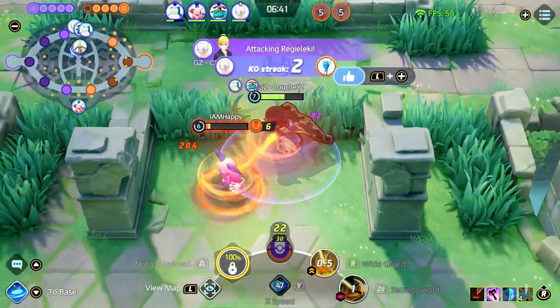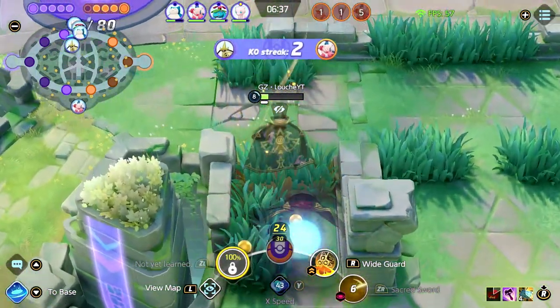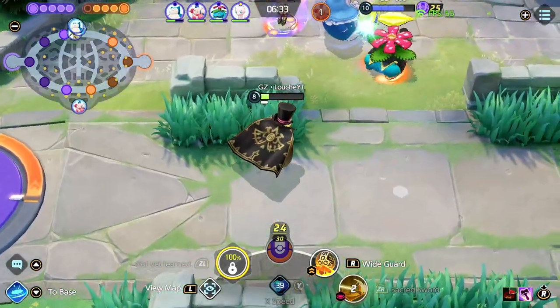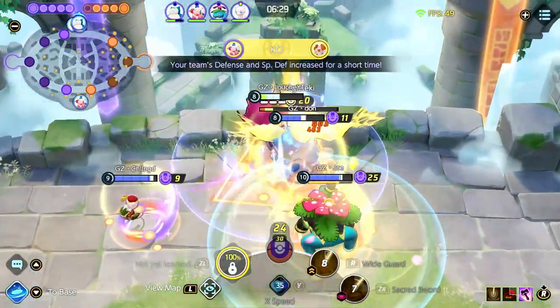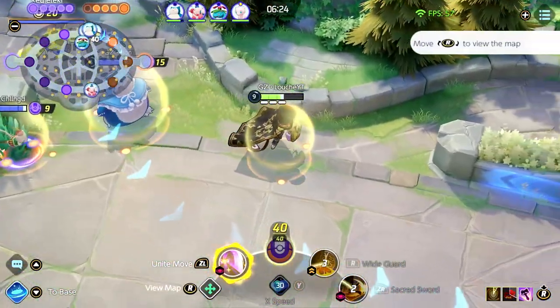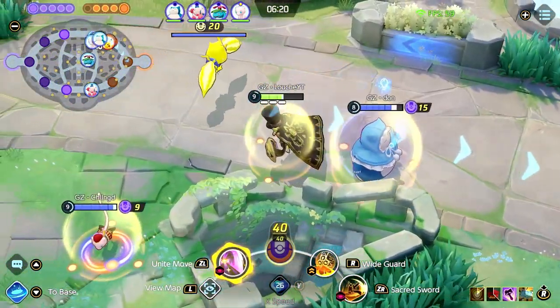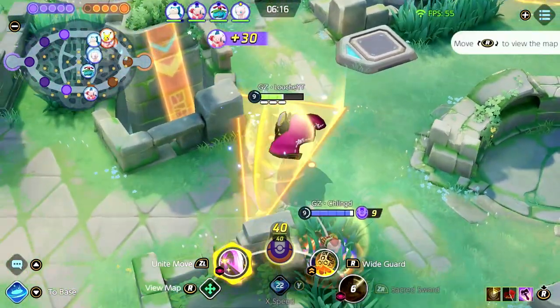You could pair almost anything with a Lucario and the lane would go fine — just please not lane Froakie. When you pick a Pokemon you want to make sure it's fulfilling a certain role. If you want information on that, please go watch the roles video. Now that we have a basic understanding that our lanes need to work together, have some synergy, and be able to possibly win the lane, let's talk about our junglers.